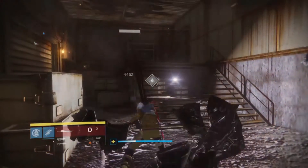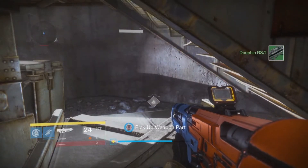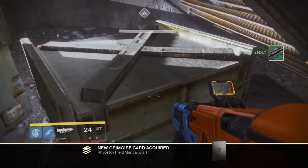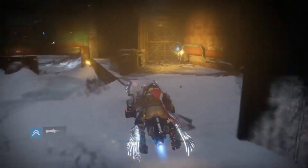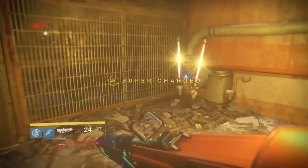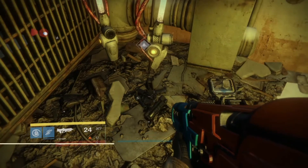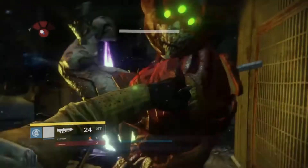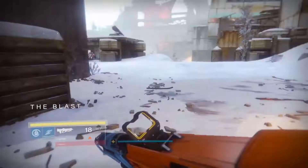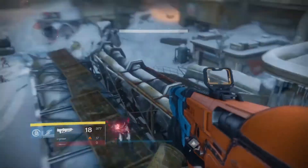First you get your ship around the drill stairs, and the second place you need to go is where you do the strike where you fight off the waves of the Septic Spine — the waves of enemies. It's right there on the right. Then you continue forward and you should find it over where you fight the Walker, right there on that corner.